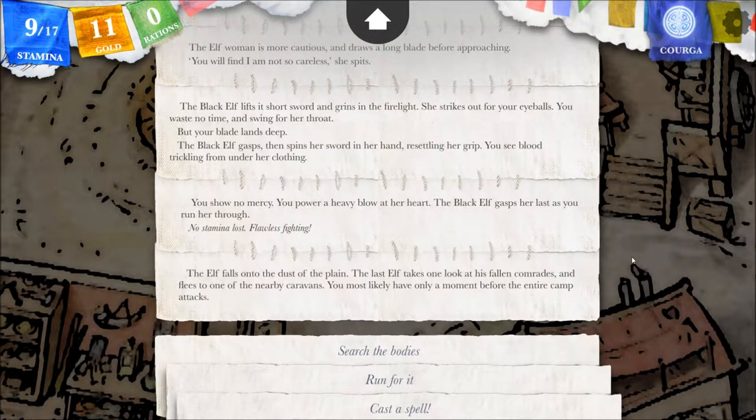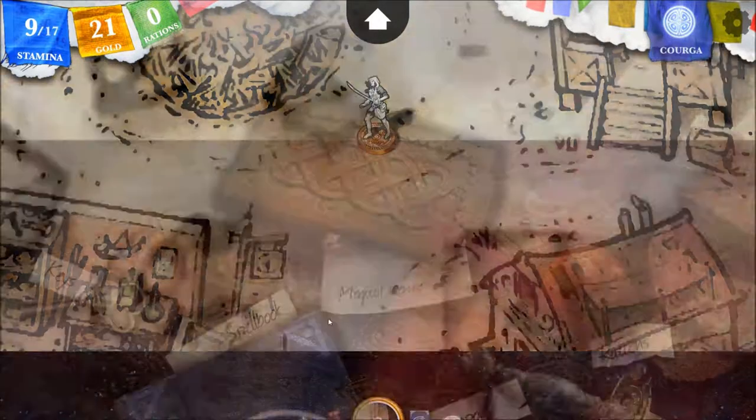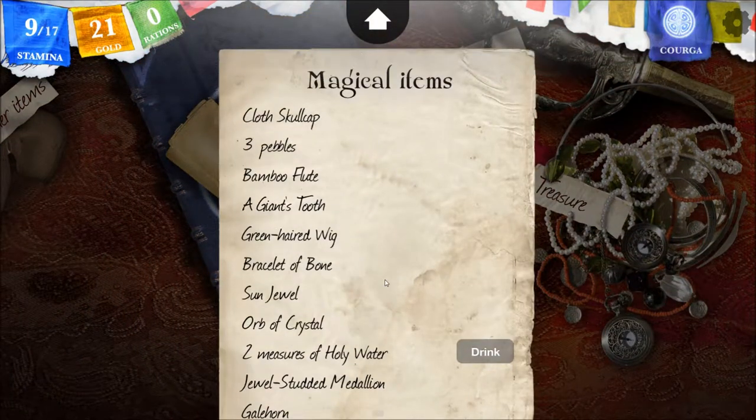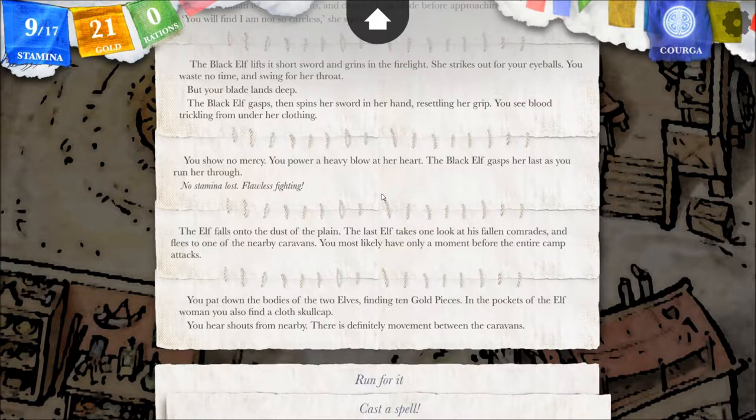The elf falls onto the dust of the plain. The last elf takes one look at his fallen comrades and flees to one of the nearby caravans. You most likely have only a moment before the entire camp attacks. You pat down the bodies of the two elves, finding ten gold pieces. In the pockets of the elf woman, you also find a cloth skullcap. You hear shouts from nearby — there's definitely movement between the caravans. That's for the telepathy spell, I think — TEL, read minds, requires a skullcap. Let's run for it.